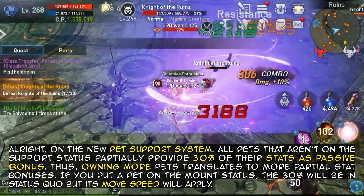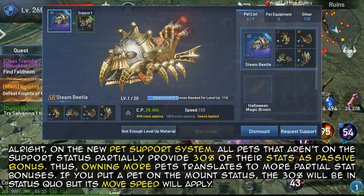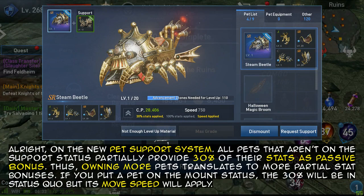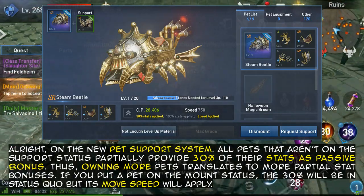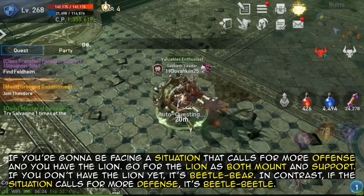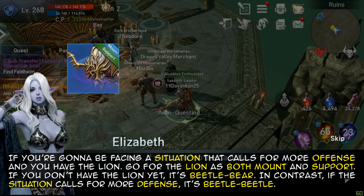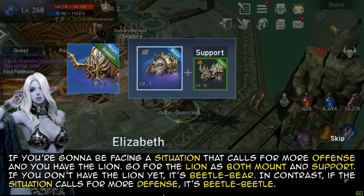On the new pet support system: all pets that aren't on the support status partially provide 30% of their stats as a passive bonus. Thus, owning more pets translates to more partial stat bonuses. If you put a pet on the mount status, the 30% will be in status quo, but its move speed will apply. If you're gonna be facing a situation that calls for more offense, you have the lion — go for the lion as both mount and support. If you don't have the lion yet, it's beetle and bear. In contrast, if the situation calls for more defense, it's beetle-beetle.